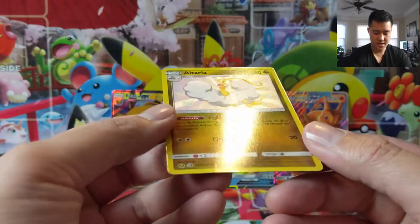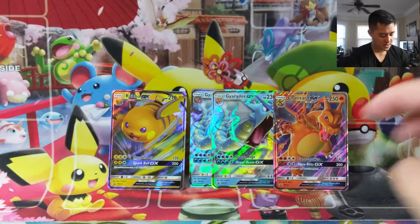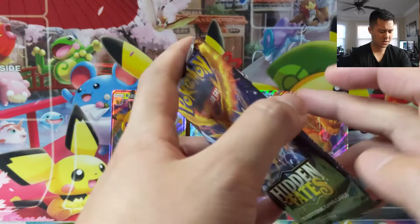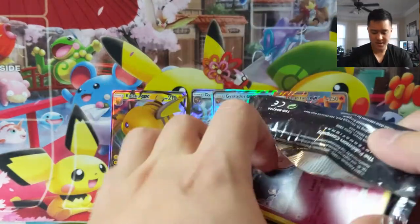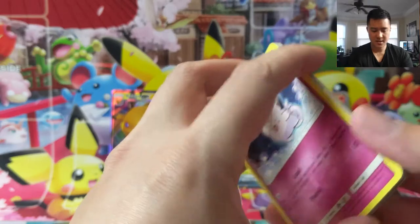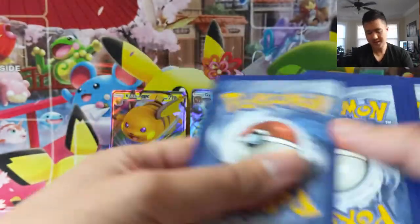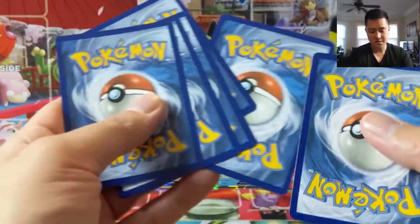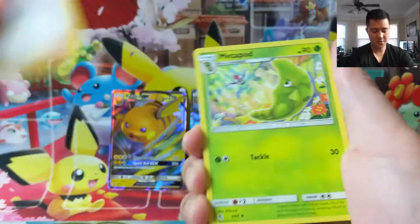Another dupe. Once again we got the very glossy version as opposed to the one with the texture — where the attacks and abilities are, where it's nice and textured as well. I kind of like those. Alright, one hit out of tin number two so far.